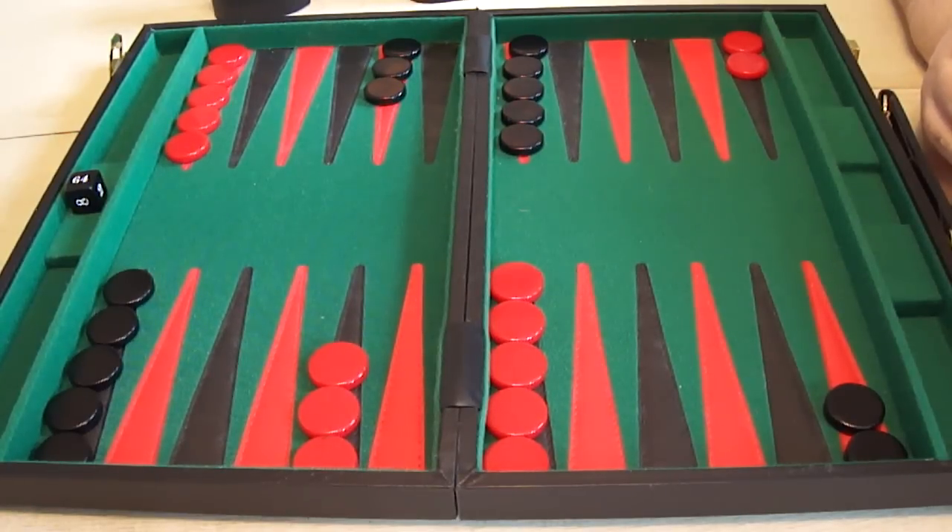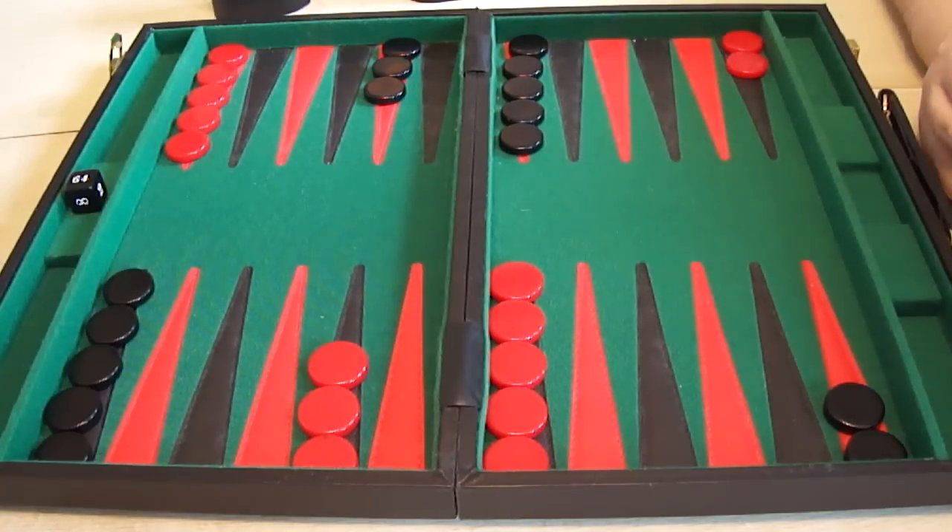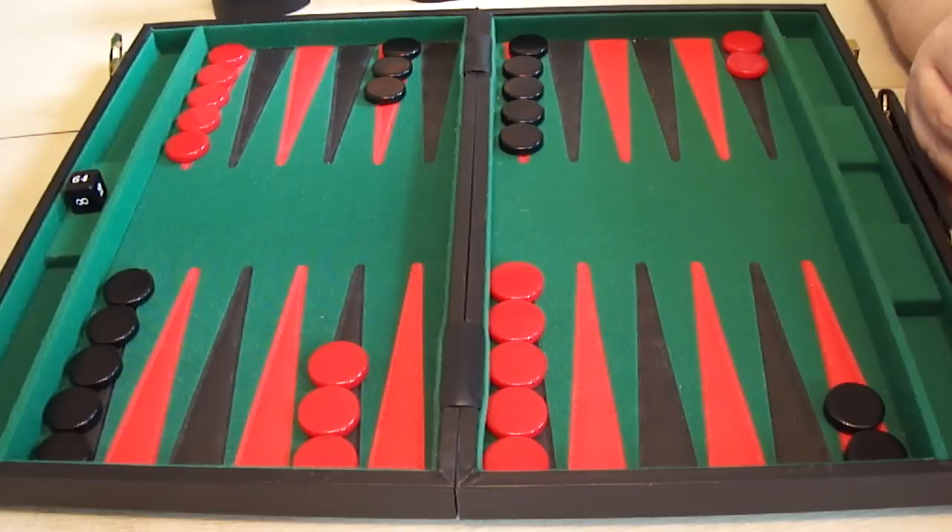Welcome to part 8 of my guide, Backgammon for Complete Beginners. We've just seen in the last part how hitting an opponent's checker can be very effective. Sending the opponent's checker nearly all the way back to the beginning of the board can be very useful in a game. But it can be maximised to increase the effect, and we're going to see how that's done now.